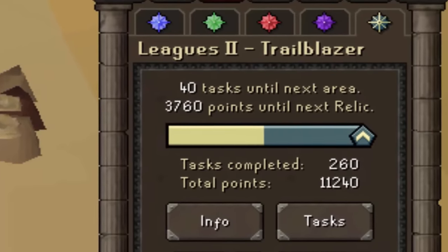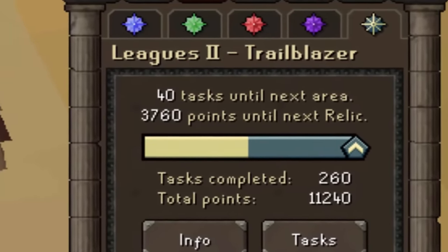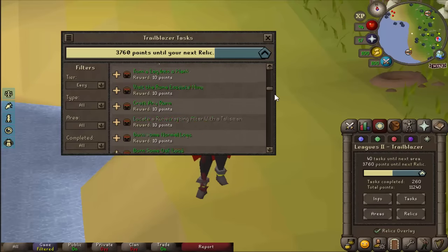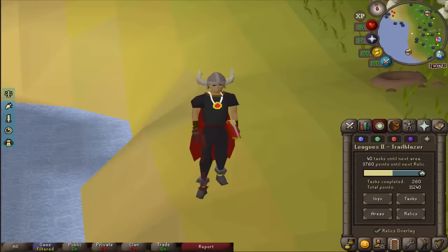Currently I'm 3,760 points off my final relic and 40 tasks off my next area. Tier 6 relics are very strong so I'm looking forward to unlocking those this video and also my final area. My main focus is going to be unlocking the final area as that will have more tasks, so I'm going to smash through the easy tasks to try and get these 40 done.